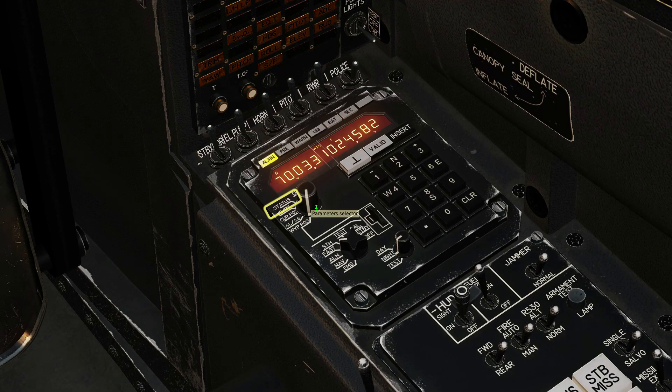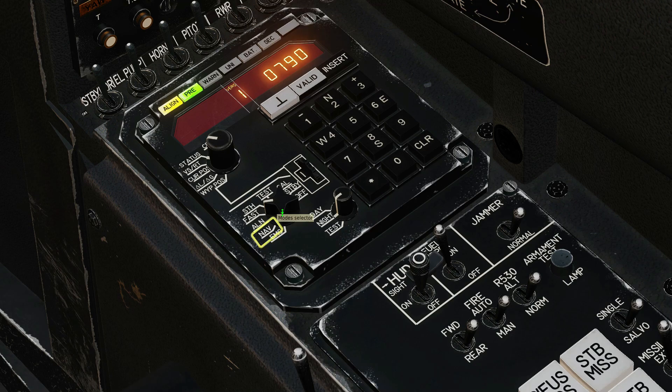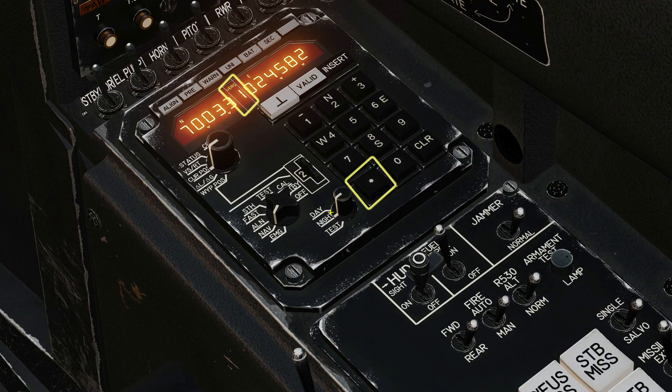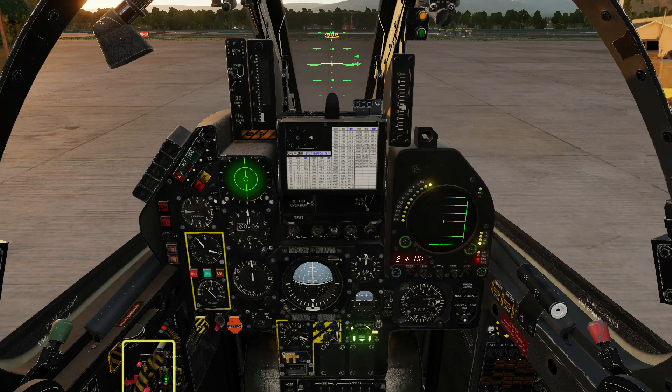That's everything, so let's check the alignment. With two solid lights the alignment is ready. Put the INS into nav mode. Bring up the current position and you'll see that it's now correct. Scroll to waypoint 2 and press the star key to make it the active waypoint. With the HSI in normal mode you've now got distance and bearing to the first waypoint. Disengage the parking brake and give it a tiny bit of throttle to taxi.